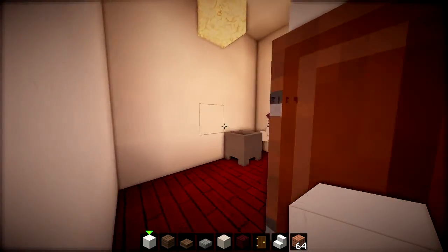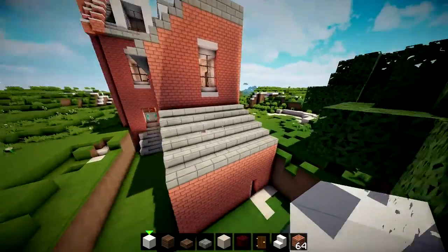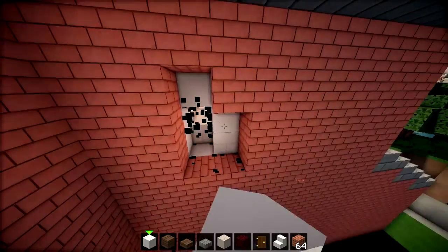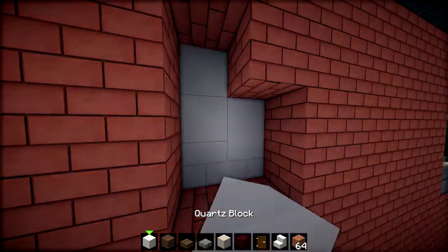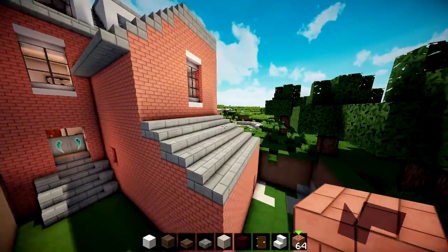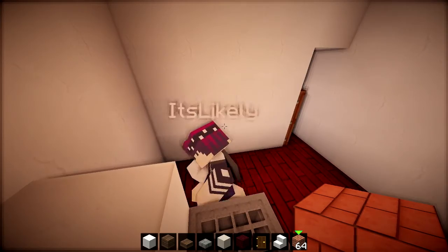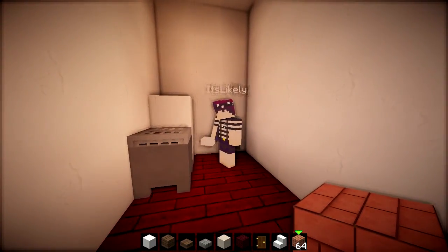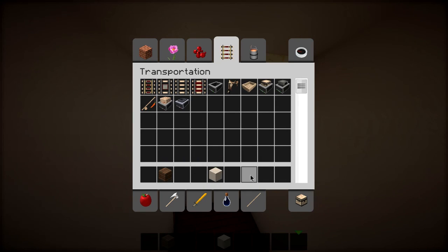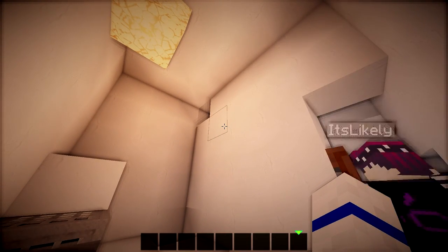We've got the basic shape for the bathroom so in the next episode we're probably going to build out where everything is. This is the general shape - we'll sort this out in future episodes. We've got some windows here in the kitchen that we're going to have to sort out. We don't have one on the bathroom though. We're going to end it here for now - if you want to see the next episode we'll be building this and it'll probably be next week. This episode's been really really short so it's going to be nice and short. I'll see you all in the next video - bye! Adios!